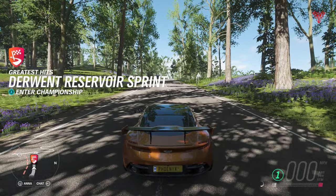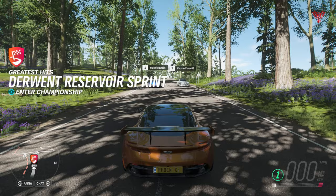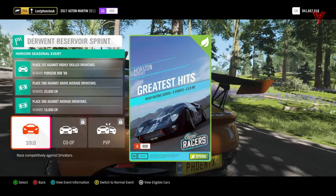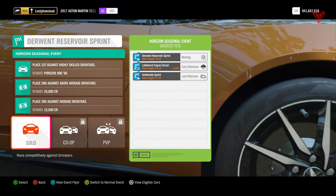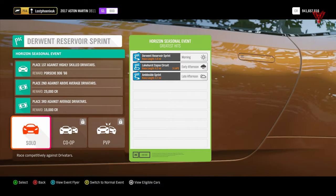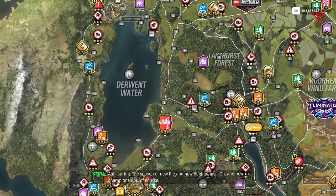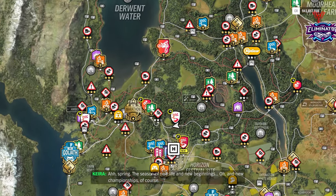Good morning everyone, welcome to Lost Fiends Gaming, the home of tips, tricks, guides and tunes for Forza Horizon. We're in spring season and we're having a look at the championships - Greatest Hits for the Porsche 906 from 1966. Derwent Reservoir Sprint, Lakehurst Copse Circuit, and Ambleside Sprint are your events for this one.